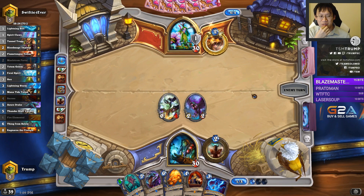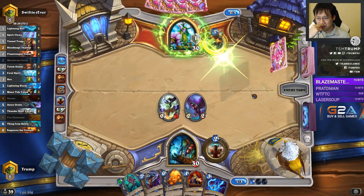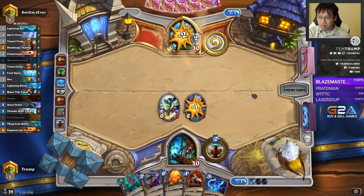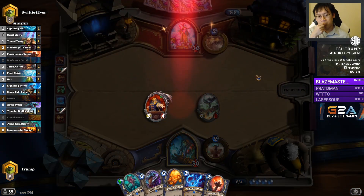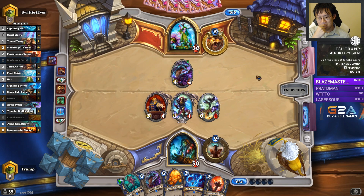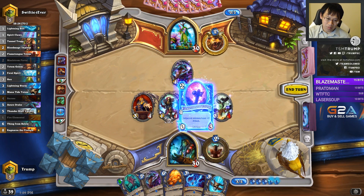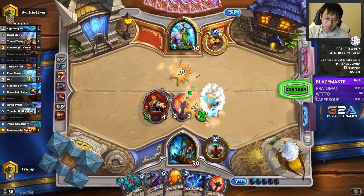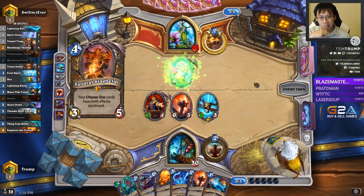I'm going to use the Maelstroms pretty lightly against Druid - they don't really have anything else to use it against. Plus I have the Lightning Storm. That's a really good one. Flametongue mana time - good turn. Behold, the Rage of the Firelands!